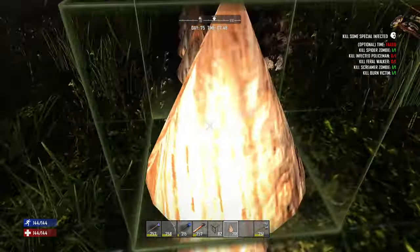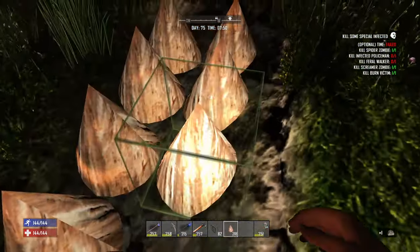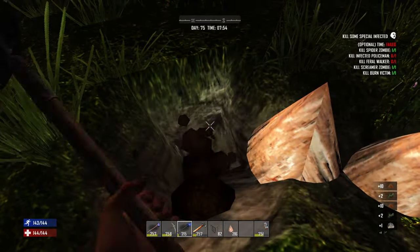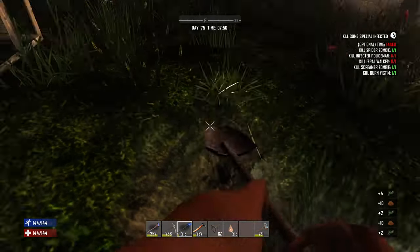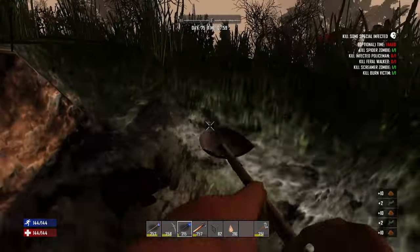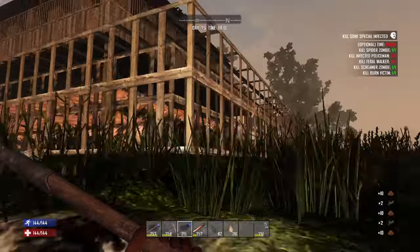So when we do get up top with our crossbow, gun, or whatever it needs to be, we already have a nice weak zombie that we can just go ham on and reduce the risk — reduce the risk of us actually dying or taking damage.